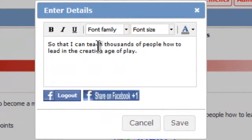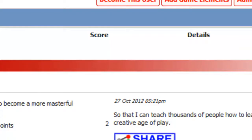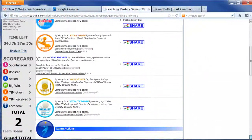So then you click on the Share button and you type in how you would respond to that item — for example, 'so that I can teach thousands of people how to lead in the creative age of play.' Then, to get your points, you just click Save. That will register your score, and you can also scroll down and in the left-hand column you can see your total score for the game so far. And remember, points are fun!